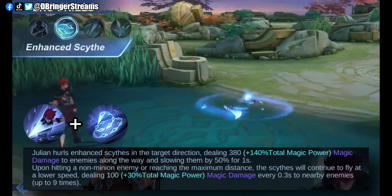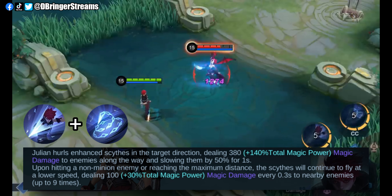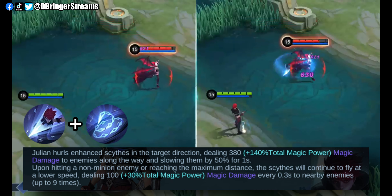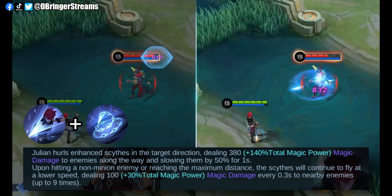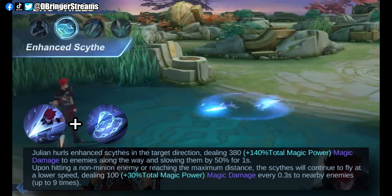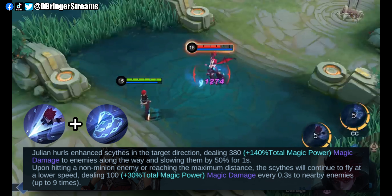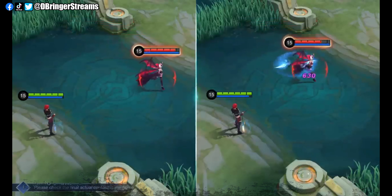Enhanced Scythe can be unlocked by casting Sword and Chain interchangeably. This is his skill with the greatest damage output. It has an initial impact magic damage and continuous magic damage after a short delay. The only drawback to this skill is how easy it is for enemies to escape it, which makes it an ideal combo with Chain in order to ensure the enemies are immobilized while this skill tears them apart.